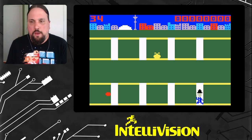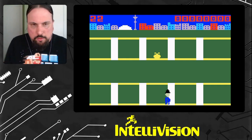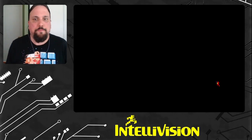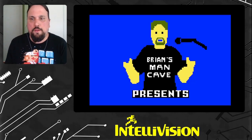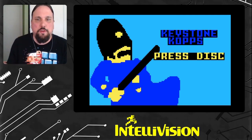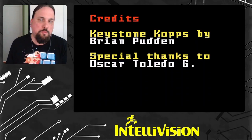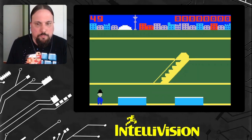Let me just restart it so you can get the full effect. Okay, that's the Intellivision Revolution intro and that's my title screen. It's interesting — I had a different title screen when I first programmed the game, and then I learned how to use some of the tools a little bit better to make something better looking than what I originally had.